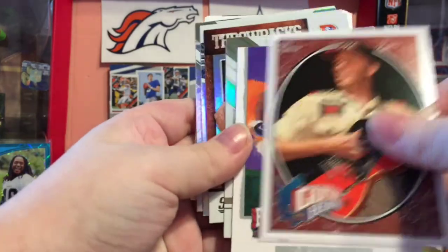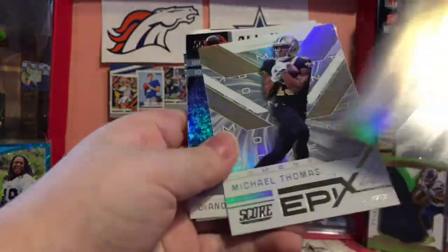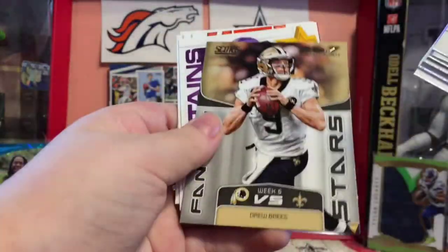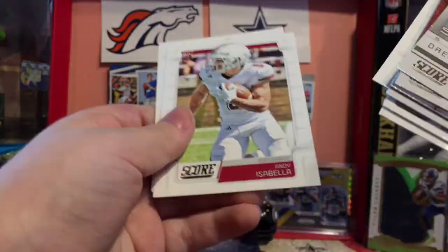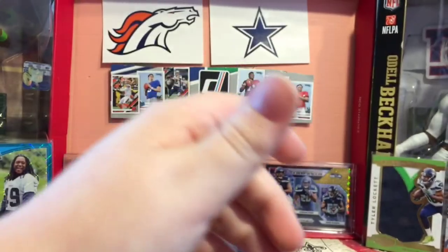Drew Brees Epics, Bradley Chubb Throwbacks, Drew Brees Signal Callers, Michael Thomas Epics, DeAndre Hopkins All Hands, Phillip Rivers Signal Callers, Travis Kelce Captains Huddle, Ryan Finley Rookie Insert, Drew Brees Fantasy Stars, Kirk Cousins Captains, Joe Mixon Celebration, Nick Bosa Rookie, Devin Singletary Rookie, Andy Isabella Rookie, DeAndre Baker Rookie, Cam Newton Captains Red, Jacoby Myers Red Rookie, and Julio Jones Red. That is the inserts.